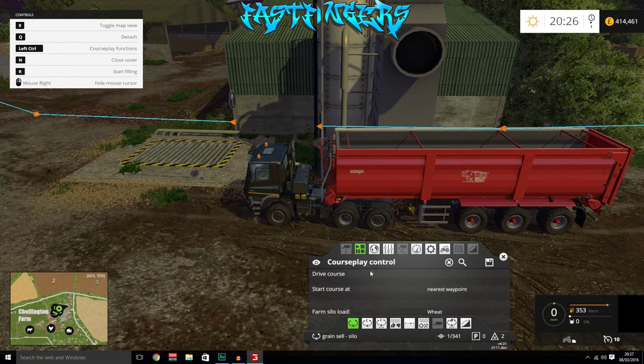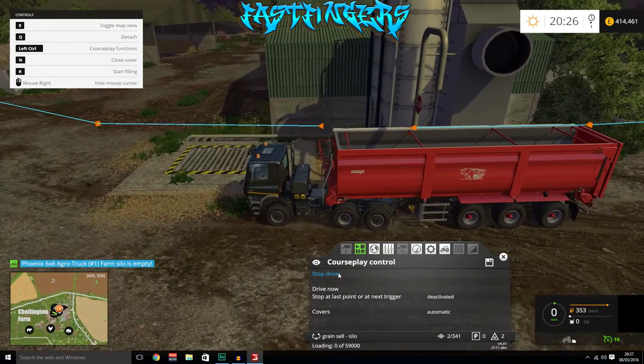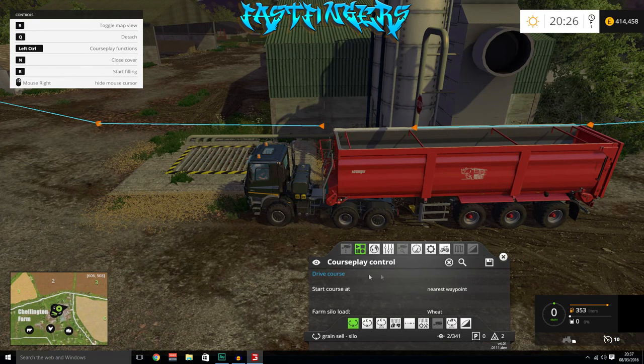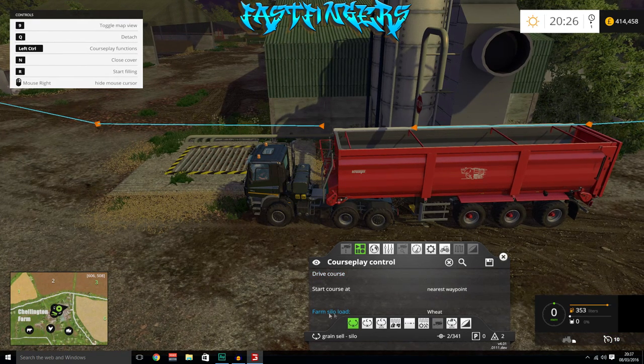Now when we go to play this it should refill up. Oh — we selected wheat by accident! That needs to be set to barley.